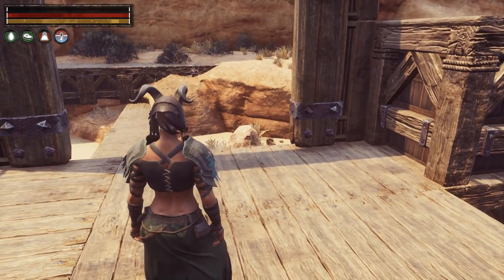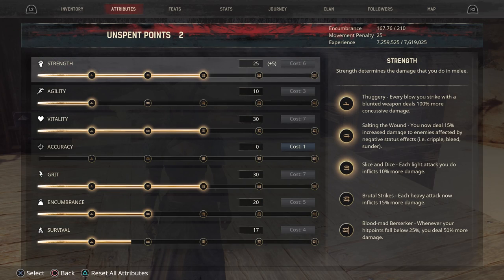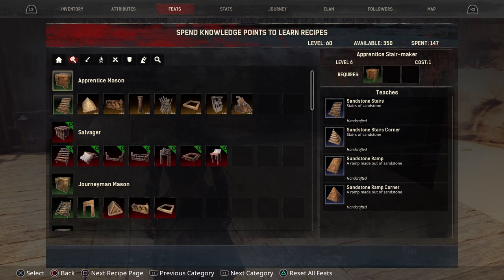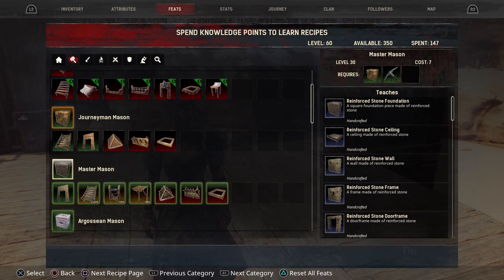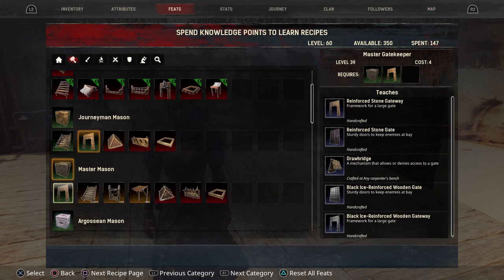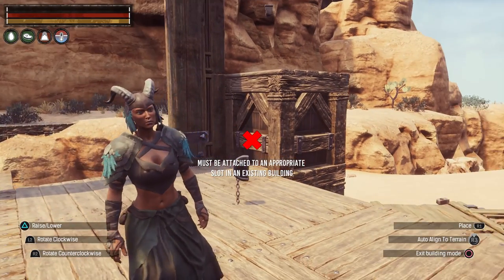Once your gateway is built, you're ready for your drawbridge. Go into your feats, go to Building, and scroll down to Master Mason. You need to be level 30 to unlock Master Mason, but you need to be level 39 to get the drawbridge itself — it's listed on the right-hand side under Gatekeeper. Also note: the drawbridge must be crafted at a Carpenter's Bench; you cannot make it in your hand-crafting section.